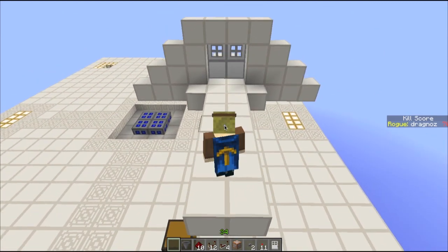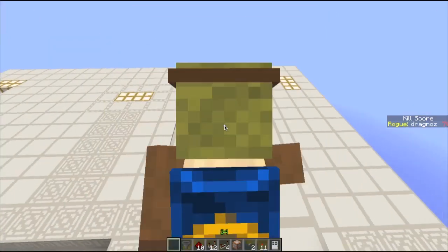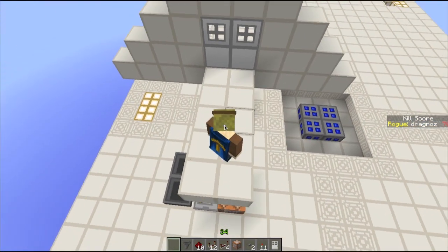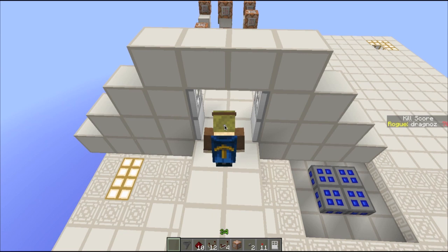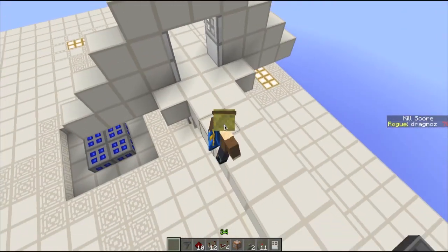Let me just really show you how this works. The moment I come within a three-block radius of the door, the door will open. And as I walk through, the door will close. So it's three blocks from the door — one, two, three — three blocks from the door.